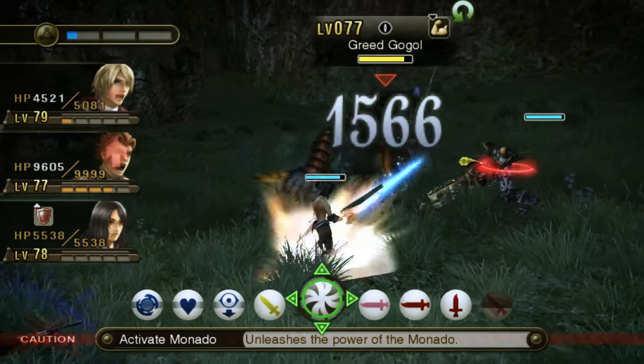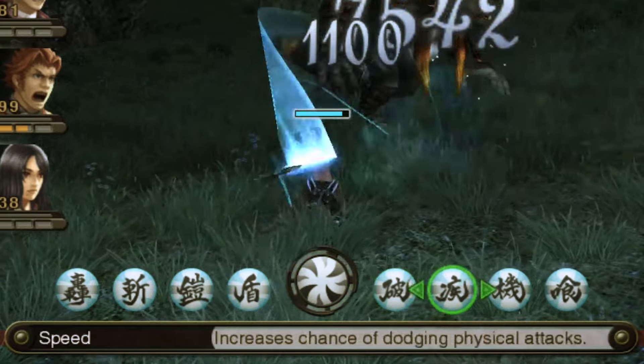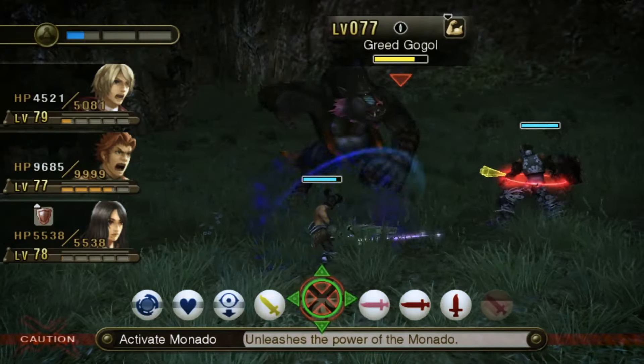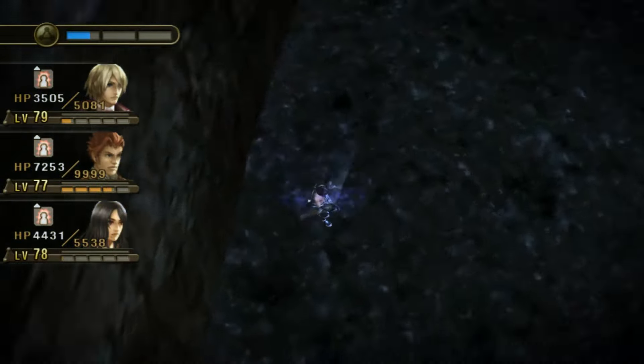So how many times has this happened to you? You're fighting an enemy and you desperately need to get off a specific Monado art, go to select, but looks like you picked Enchant instead of Shield again. Might as well end it now.